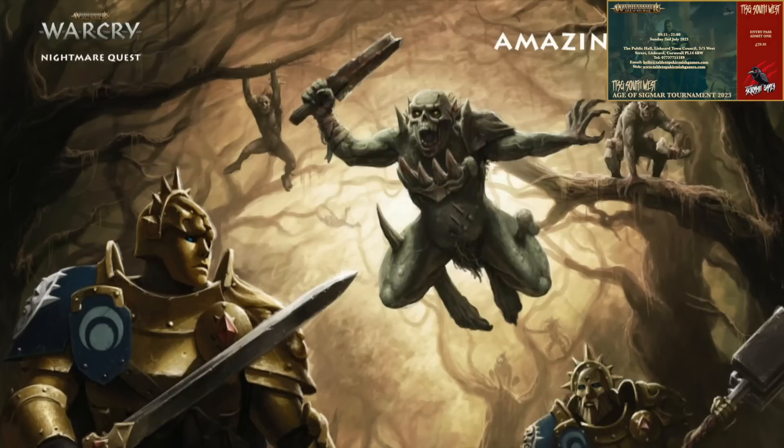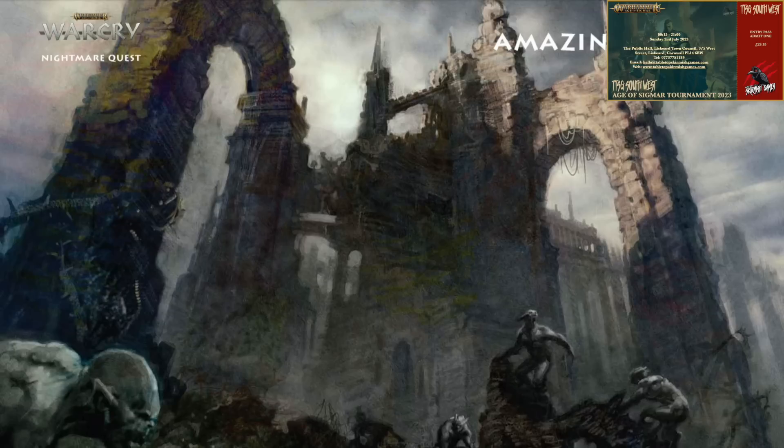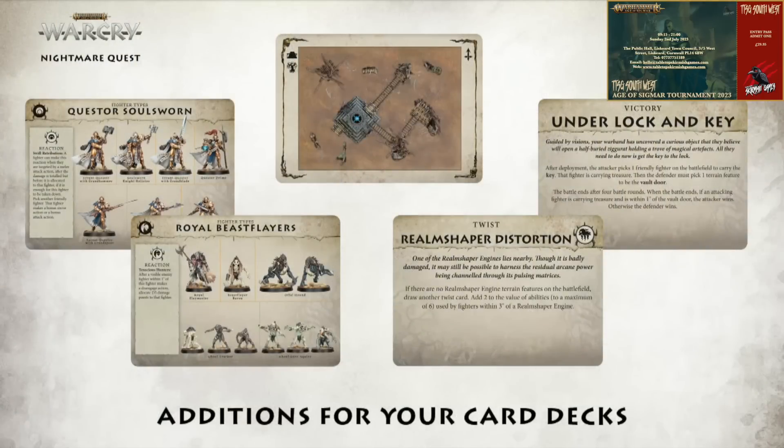Check out this picture — the baboon theme is heavy here, really cool idea. I'm looking forward to reading the lore. They highlighted that the artwork is all brand new, as we'd expect. Now let's have a look at the cards. There are additional card decks included: not just the ability cards and fighter cards, but also twist, victory and terrain cards. Looking at the fighter types for the Questor Soul Sworn, there looks like seven fighter types to choose from — some variety with weapon options, but only five models to build. For the Royal Beast Flayers, the models we've seen are pretty much the fighter types, and you can see in the top left the Flaymaster has an axe rather than a spear — one difference right away.